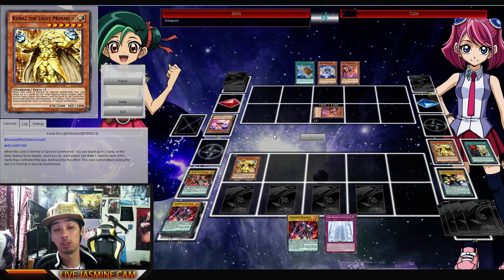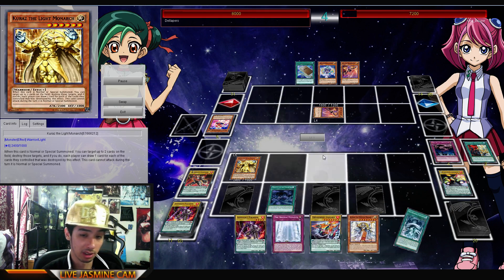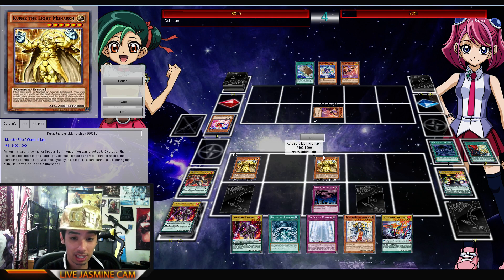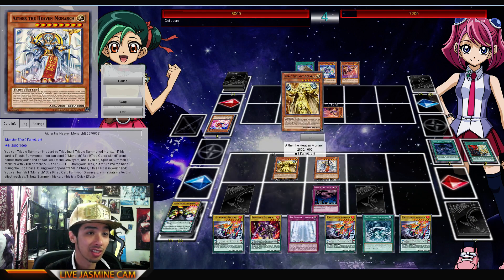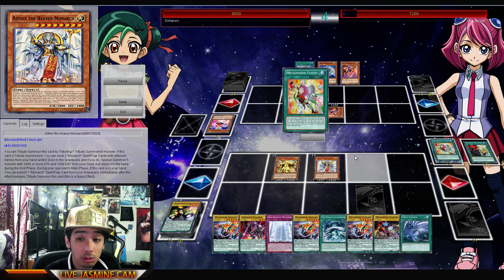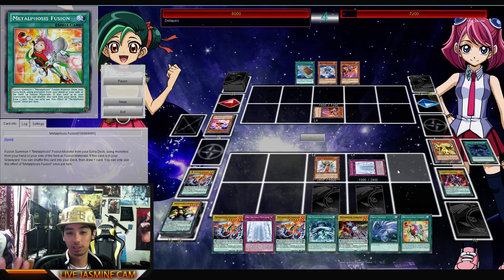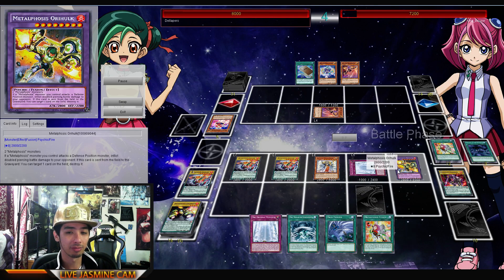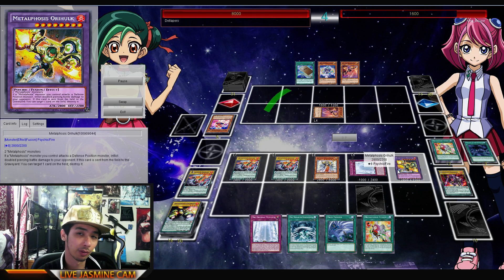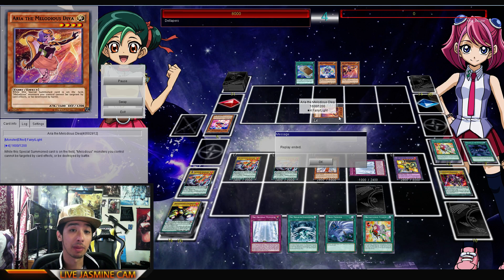I want to know in the comments section below what other cards you think would be good in this deck, because I think there's a lot of potential — especially with the Monarchs. The draw power is absolutely unreal in this. You can see him going through like half his deck every few turns, just searching for days with Summoner's Art. He's got the Aether, summons Karaz, Karaz pops the useless cards, then he gets to proc the Metal Phosis Fusion effect — putting it back and drawing a card. With that Call of the Haunted it was already irrelevant anyway, so it's like a plus one, maybe a plus two. Overall really good stuff, and with the Piercing he's able to make game. Thank you Dallapro for sending this in — let me know guys how we can make this deck even better.